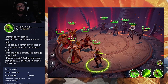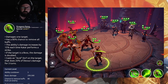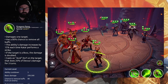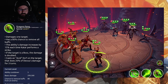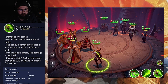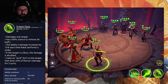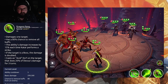Moving on to Dexa's second special, Dragon Fang. It again triggers the rogue class mark and damages one target. It has an 80% chance to remove all buffs — and why 80%? Just make it 100. The ability's damage increases by 15% each time Katar performs a strike. If the target is a boss, the damage is doubled. It also casts an Acid Dot on the target doing 20% of Dexa's damage for three turns, on a five-turn cooldown.